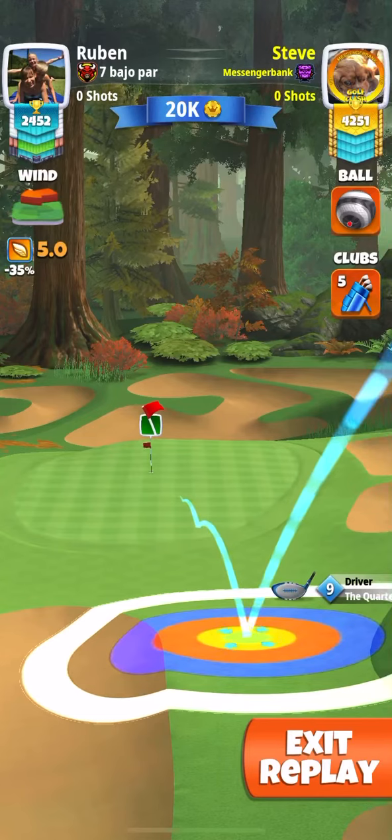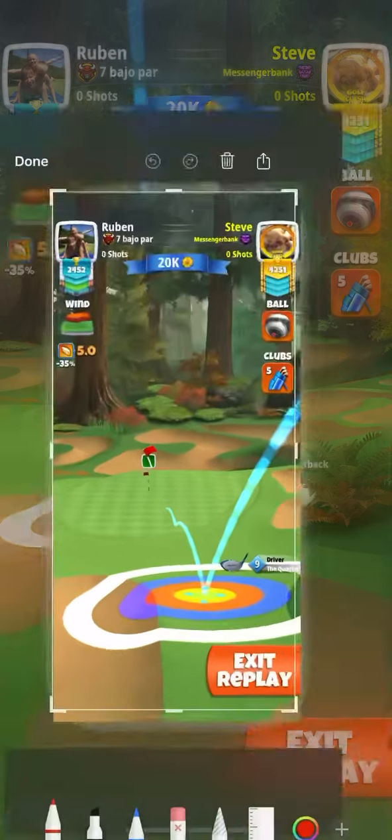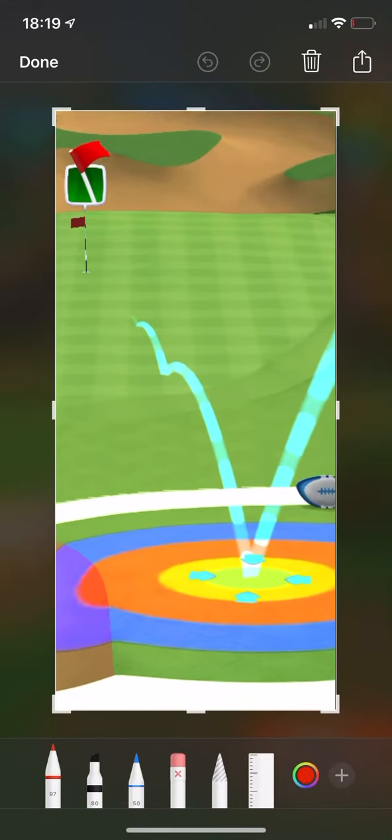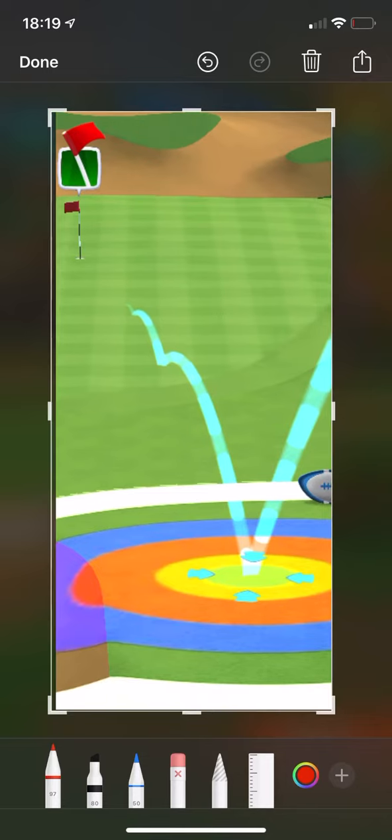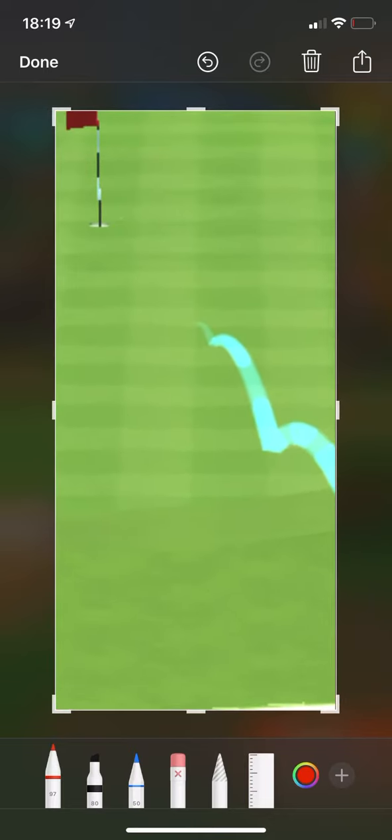I'm setting up with max backspin at absolute minimum for the club — just when it hits the backstop. So one and a half bars left, maximum backspin. My point of reference is my orange ring dropping into the bunker.